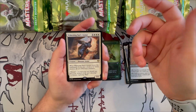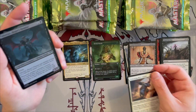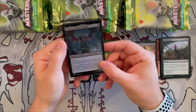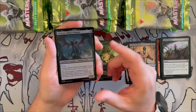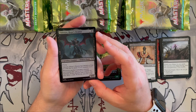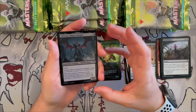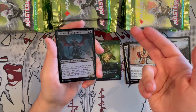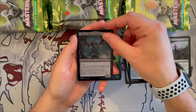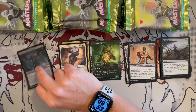We also get a foil Taborax, Hope's Demise — a demon cleric that cares about having clerics. It has lifelink as long as it has five or more +1/+1 counters, and whenever a non-token creature you control dies you put a +1/+1 counter on it. If the creature that died was a cleric, you may draw a card and lose a life. Very dark card, great for sacrifice decks. Then we get spirit and rat tokens — keeping the foils here.